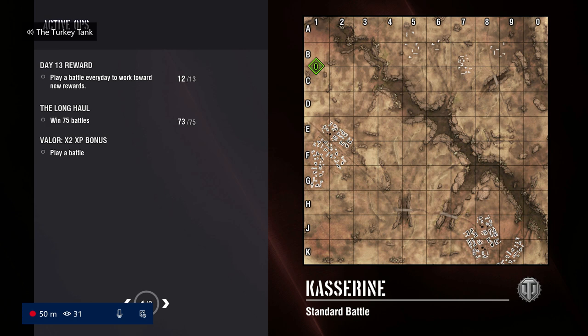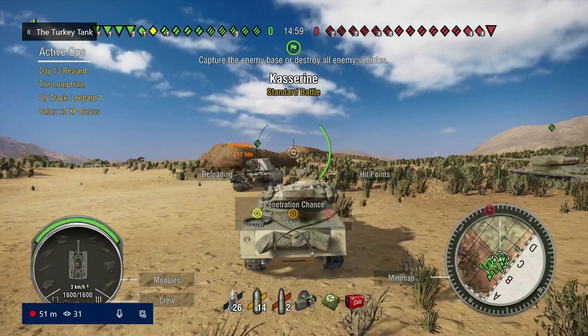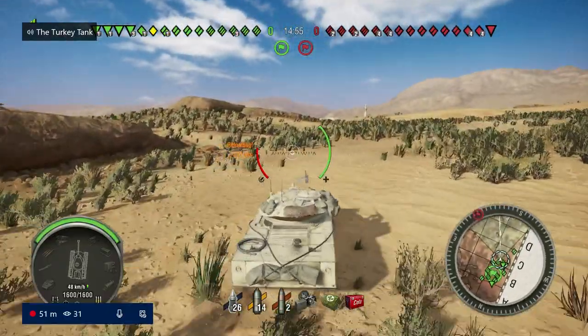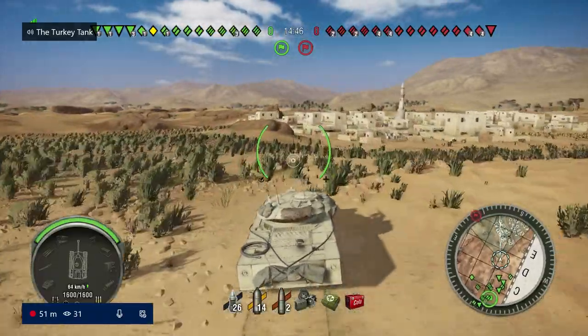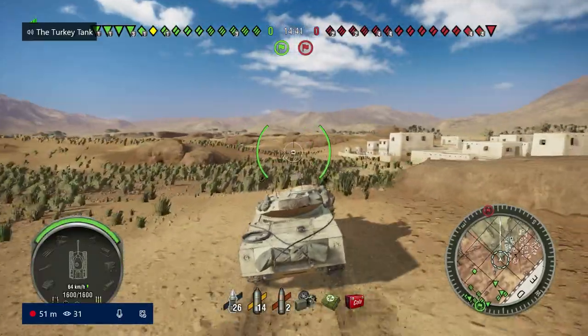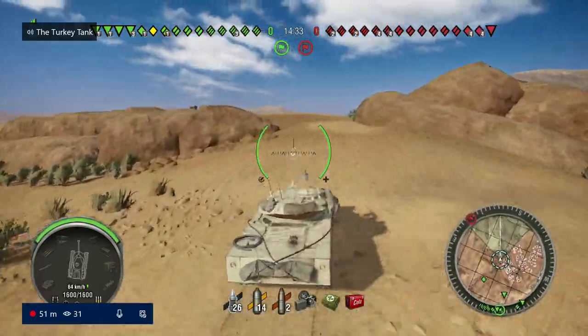Hey, what's up guys. We're back here today with a video on the on-track this week, which is for the Sheridan, the tier 10 American light tank, and personally my favorite tier 10 light tank out of all six of them. It can be kind of interchangeably argued what the best tier 10 light tank is. For me, it's either this or the Panzerwagon. I prefer the Sheridan because of the alpha and the ammo count, with 390 alpha damage.